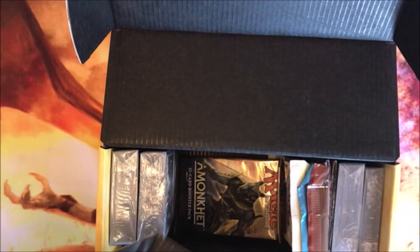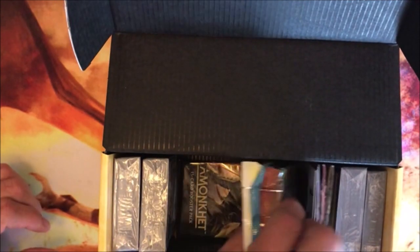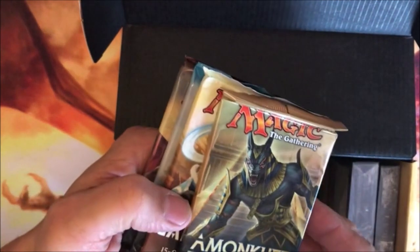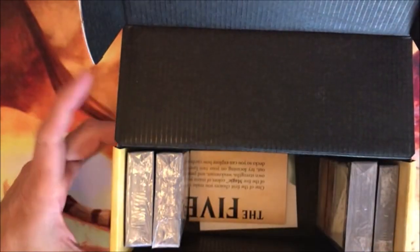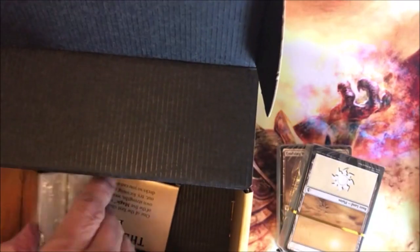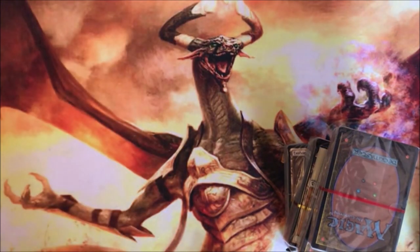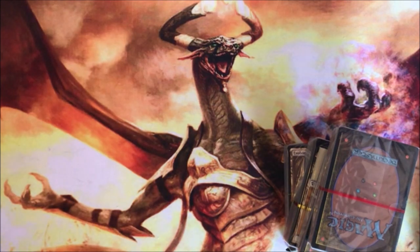You got your kind of box thingy. Then you got your four booster packs, which in this case are Amonkhet, Oath of the Gatewatch, Kaladesh, and Aether Revolt. And 125 randomized cards — that's the basic randomized selection. I don't think these are as randomized as the old toolkits. And of course you got your 'play the game' inserts.